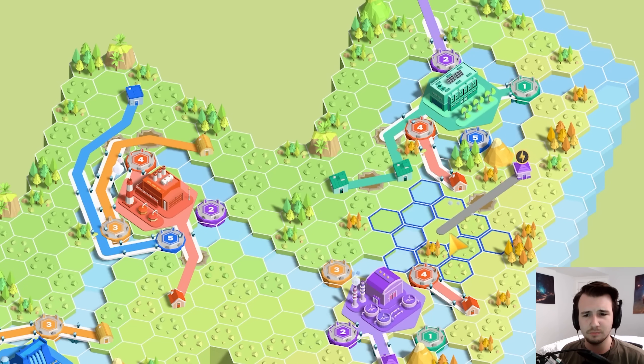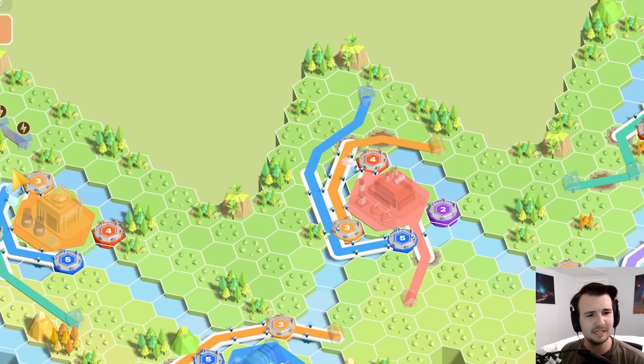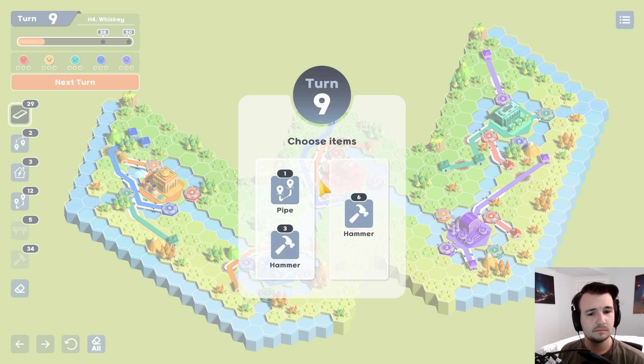I'll take wire and bridges because I'm also short on wires. The purple that spawned looks pretty simple — you just keep going diagonally until you reach the power plant. The yellow seems easy too. You just kind of delete the blue, connect the three, and then blue can snake around instead.